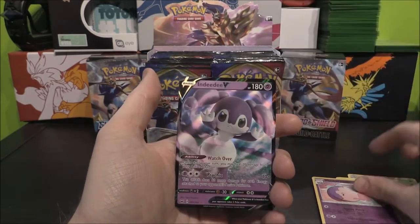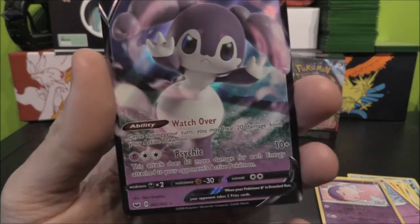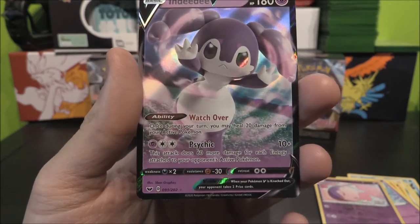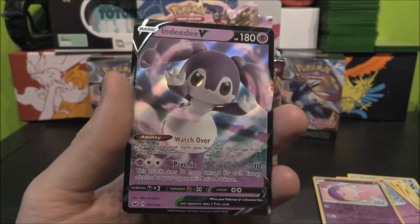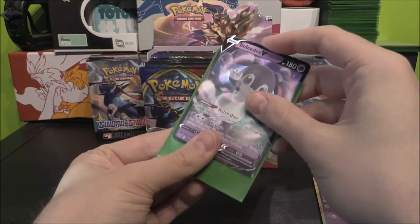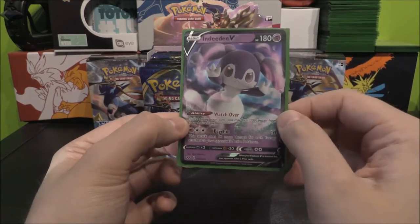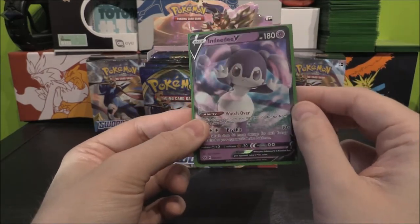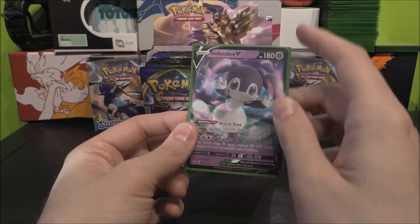Followed up by — oh! First one! We're getting an Indeedy V! The ability Watch Over: once during a turn you may heal 20 damage from your active Pokémon. Very, very nice. Beautiful — a nice Psychic type there. I think Fairy Pokémon are now either going to be Psychic or Grass. Like Whimsicott — that was a Grass one. First pull already is an Indeedy V on our very first pack. That is insane!